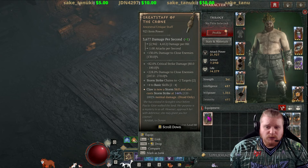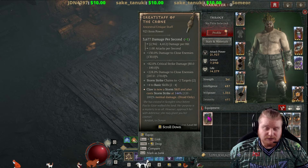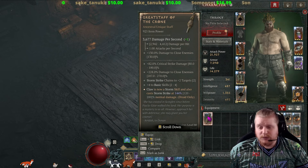The Great Staff of the Crone is also one that, for the longest time, you had trouble just finding at item level 925. Nowadays you can find it at 925 pretty much every single time you go out, so we'll talk about that.